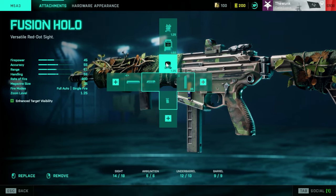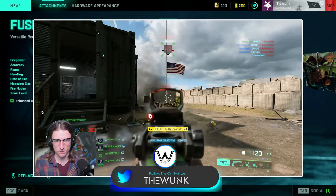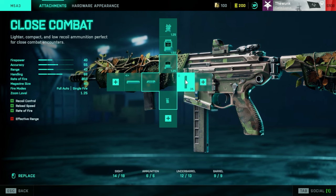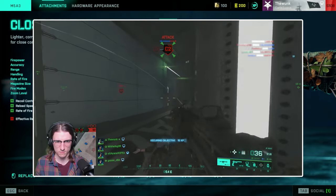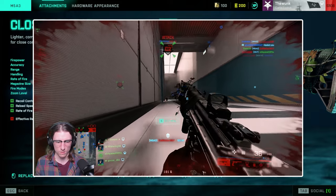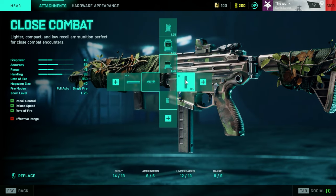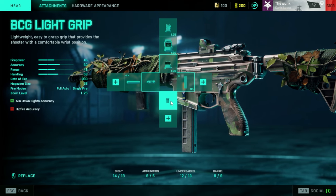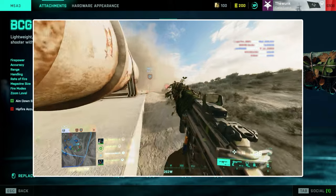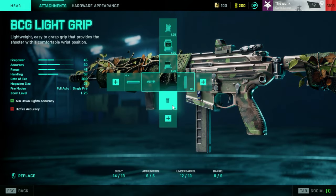Up top you can use the fusion hollow or DD hollow — whatever you prefer on assault rifles. Down below, one of the most important parts is the close combat magazine. This tricks the weapon out to be somewhat of an aggressive SMG but it's an assault rifle, and you get those three extra mags. It increases recoil control, reload speed, and fire rate up to 850 — you can burst out a ton of quick shots close quarters. Down here the BCG light grip helps with aim-down-sights. With those extra magazines this is quite unique with Dozer — highly recommend.